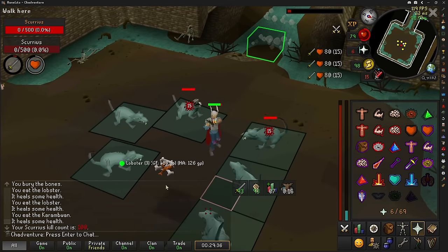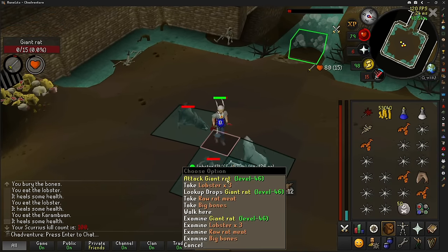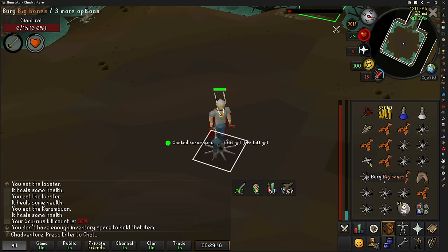Here is 100 KC at the Rat Boss. Unfortunately no more ranging pots, but this is where I'm going to call it. 100 looks clean for the high scores, and I'm going to go ahead and get myself one more upgrade, and then it's back into TOA.